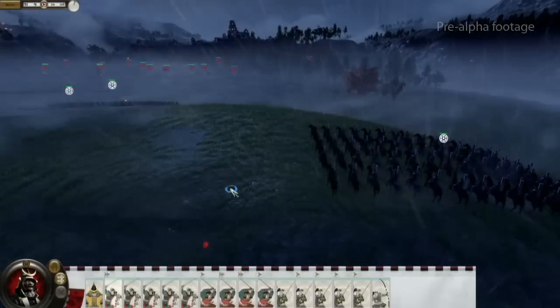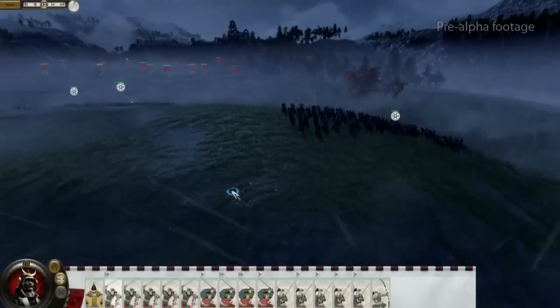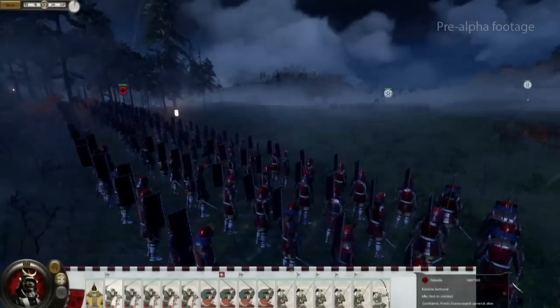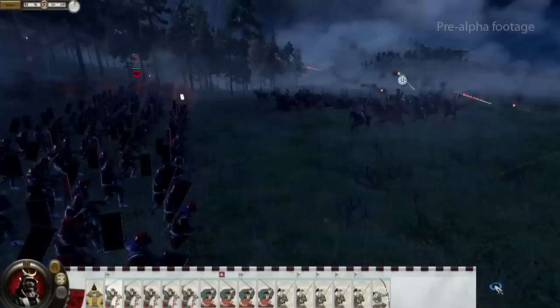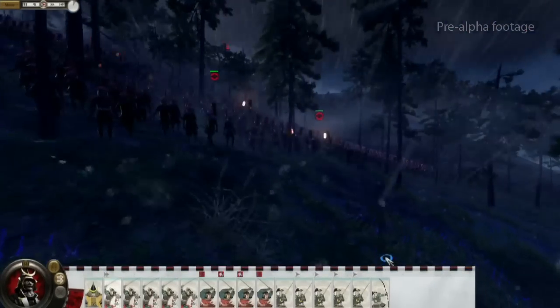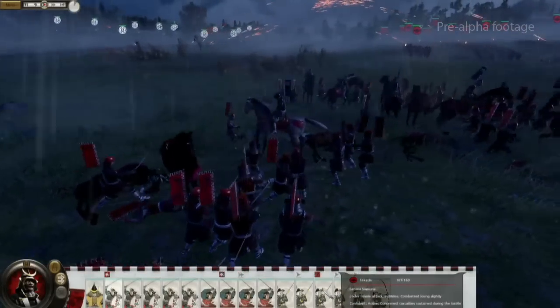We've spotted a weakness on the far right-hand side, and we send a single unit of cavalry to attack — my cavalry now racing across the open field. Unfortunately, I'm ambushed by a whole load of archers hidden in the trees, and they're hitting me with horrible fire arrows which do a ton of damage and have a decent range. My entire cavalry charge is decimated before it reaches its goal.